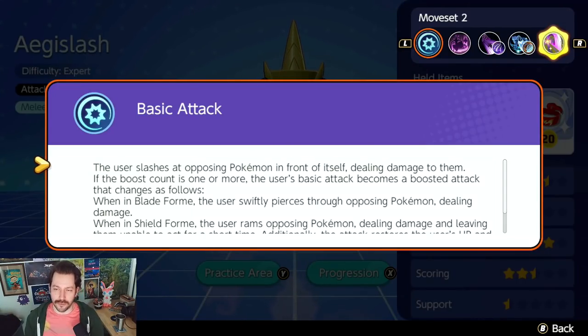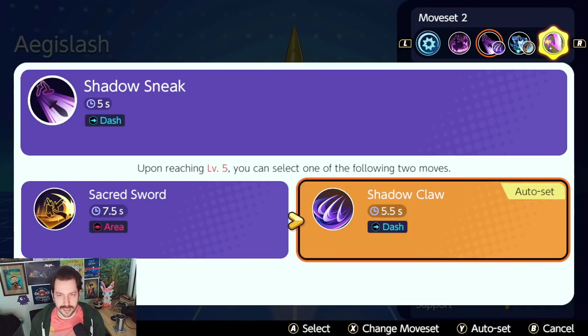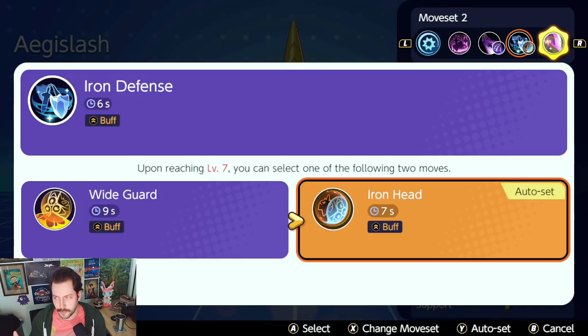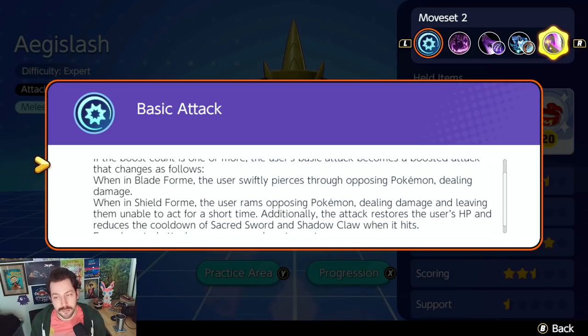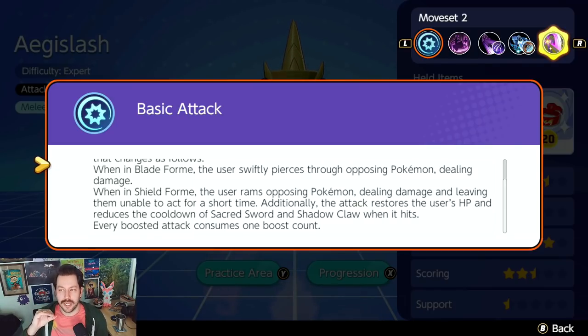Let's talk about this Pokemon. Its basic attack becomes boosted oftentimes after using one of its two moves — either its attacking blade form move or its defending shield form move — and you get boosted attacks from it. Normal attacks, you're just slashing with your basic attack. You store up boosted attacks, up to four of them. You are always in blade form until you evolve into Aegislash, so as Honedge and Doublade your boosted attacks work as if you're in blade form.